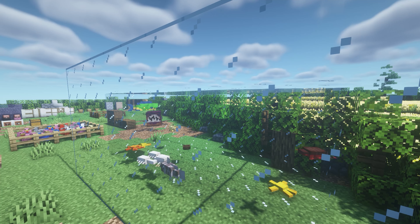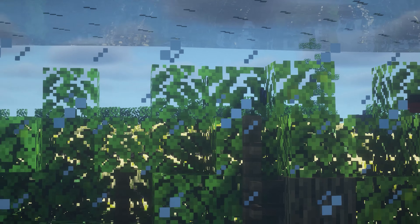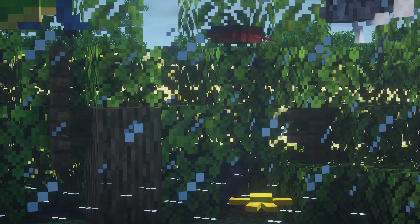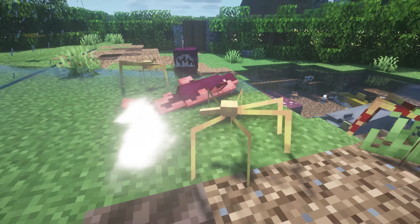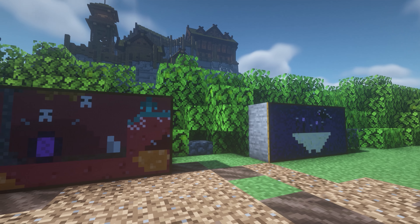Up next we've got Aquafina, and this adds a large number of animals that live in the water. You'll be able to find them in all biomes. It adds angelfish, football fish, horseshoe crabs, starfish — just a whole bunch of sea creatures. And there are these spider fish which are really creepy looking and do look like spiders.